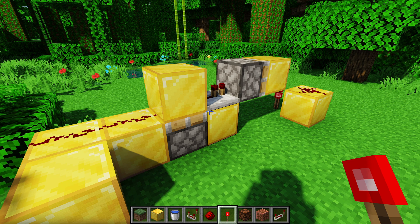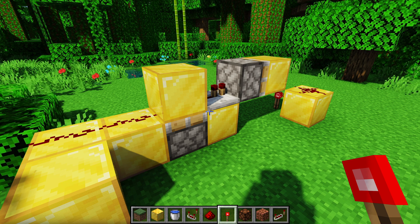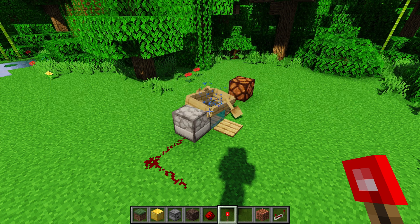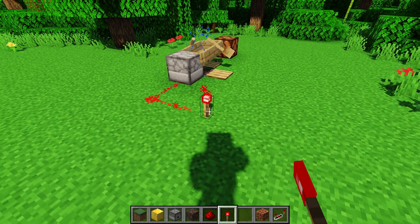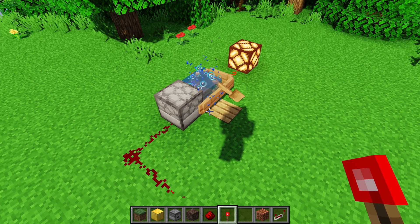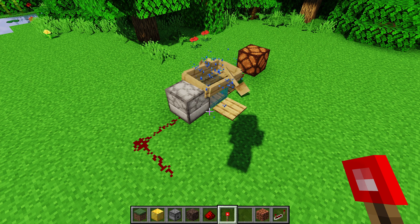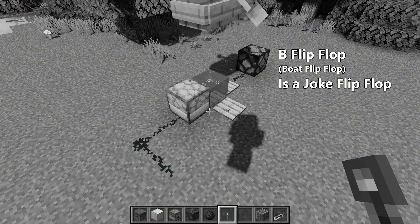I am very grateful for the copper bulbs so I don't have to build the old way for T flip-flops. That brings me to the B flip-flop. The B flip-flop is a T flip-flop but now uses a boat because it's cool. If you turn the input on, you can see that the output turns on, and if you turn the input back on, it will toggle the output to be back off in a very timely manner. The B flip-flop is a joke flip-flop and should not be attempted in real-world situations.